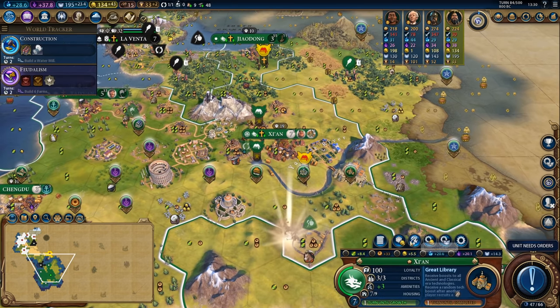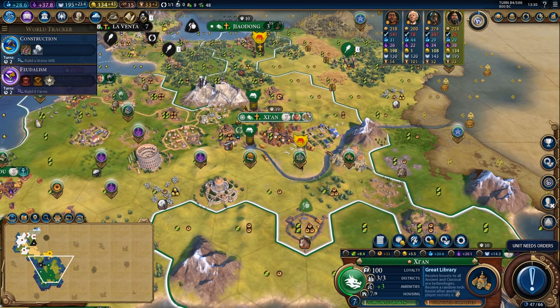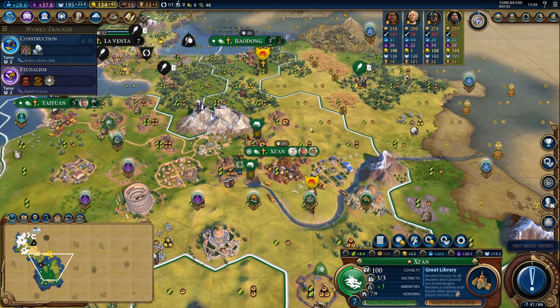Pop a pasture down in the capital. Capital has amazing production by the way — 33 production at this phase of the game is redonkulous. If I can get this theatre square up we'll be in amazing shape.